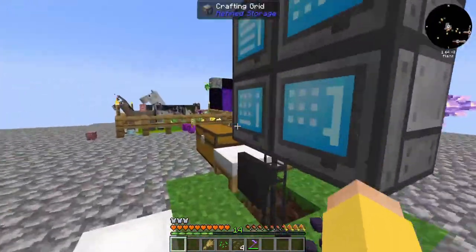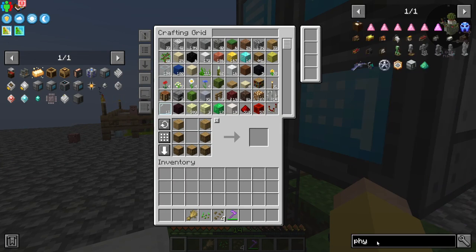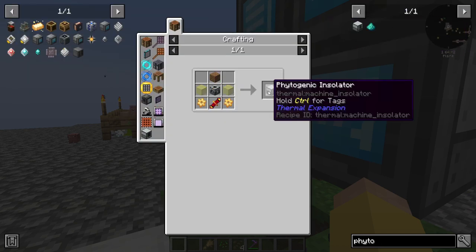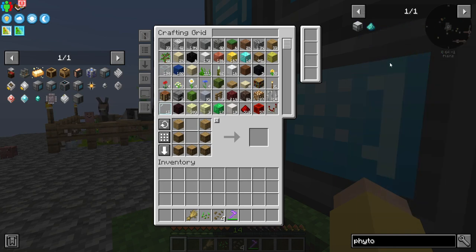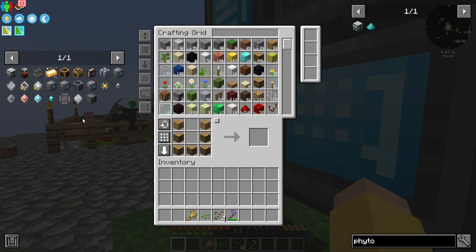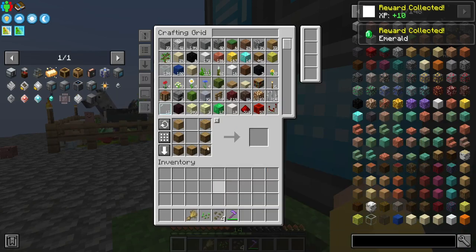So I know something else that we might be able to jump into would be the phytogenic insulator, which I think helps me grow crops at the expense of RF. What was the reward for this guy? One emerald — the same emerald that I used to buy the pumpkin seeds.